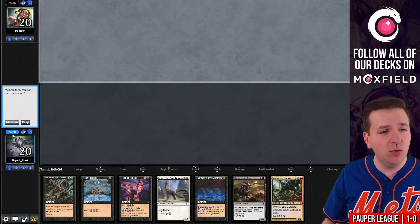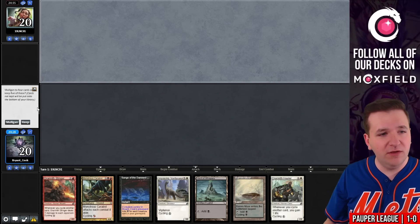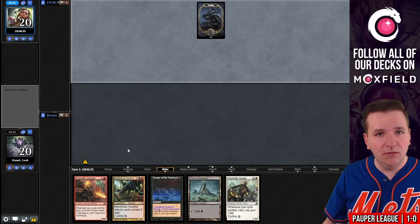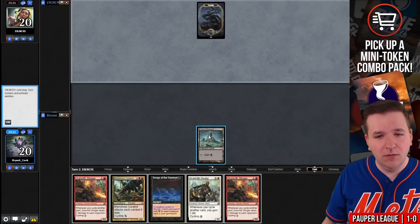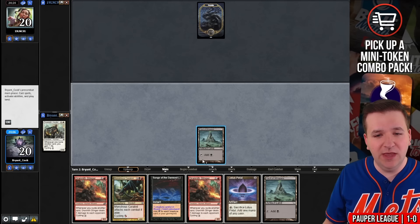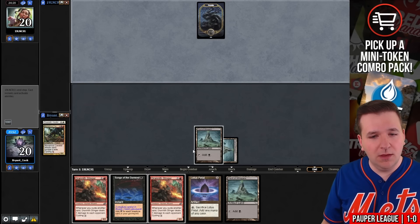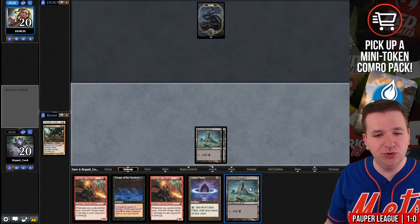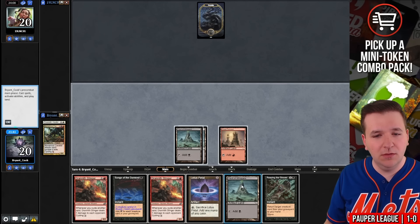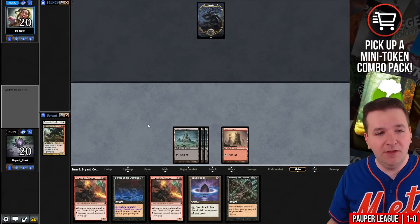Round two — we're on the draw. No lands, no keep. Send it back. Going to five. Our opponent is also on a mulligan to five. We'll put Barrenmoor and Imposing Vantasaur on the bottom. Play Vault of Whispers, pass. No second land. What I'm thinking about here is Bajookabog — we want to play around that the best we can. We find no second land either, so we cycle a Monstrous Carabid. I'm not going to cycle the Stingers — I don't want to play into Bajookabog, especially if our opponent isn't doing anything. We draw Reaping the Graves — a good one. So we're going to pass and try to win on the following turn.